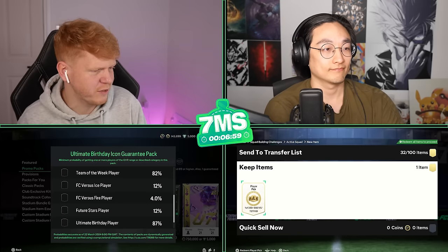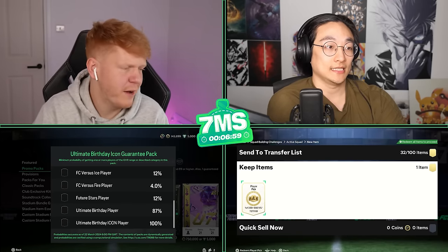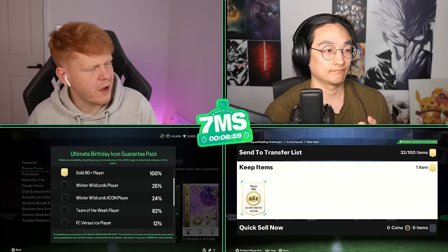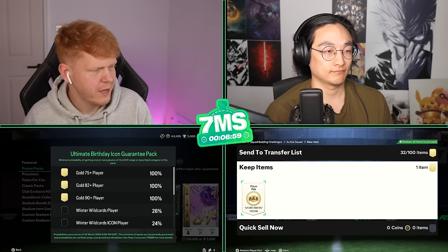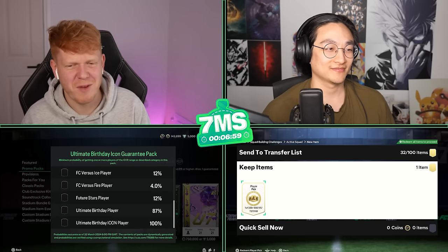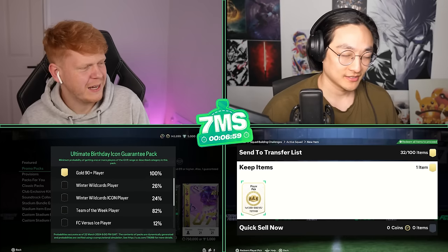I'm excited to open it. We'll have a little look at the percentages - it's a guaranteed icon but there's also an 87% chance of a Foot Birthday player. Does anyone call it 'Ultimate Birthday'? I don't think everyone knows it's Foot Birthday - it's still Football Ultimate Team even though it's FC24, so it's still FUT Birthday. I don't understand why they call it Ultimate Birthday, it makes no sense.